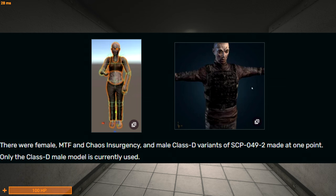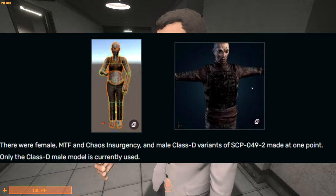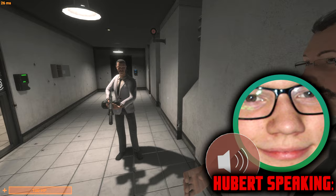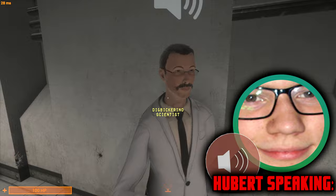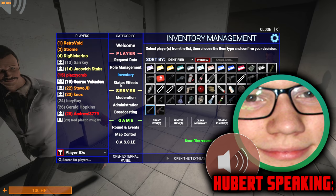Originally, there were female zombies, MTF zombies, and Chaos Insurgency zombies, but only the Class D male model is currently used. There were different models for different classes that would die. The main problem with implementation was that the game had pretty much no way of remembering what was your previous class and synchronizing it. Nowadays it wouldn't be a big problem to implement, but there isn't really reason for that, especially since sooner or later we will be trying to replace all the characters. So we decided to keep only one variant of the zombie purely for the sake of making it easier for us to replace that model with our proper assets.